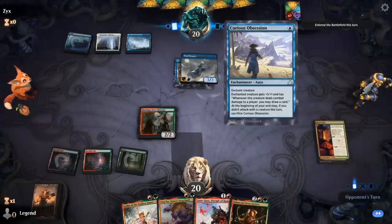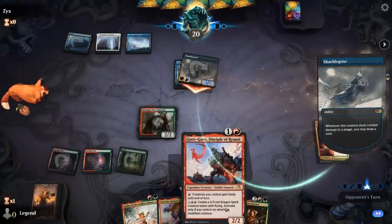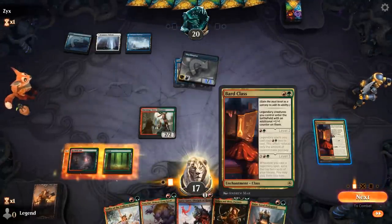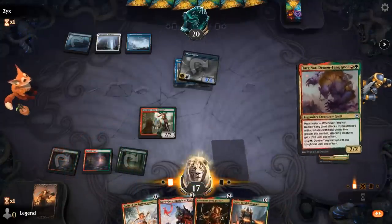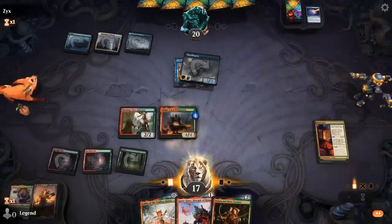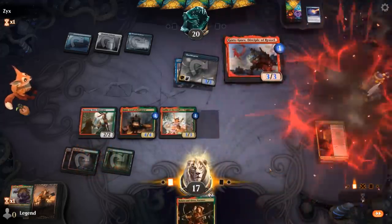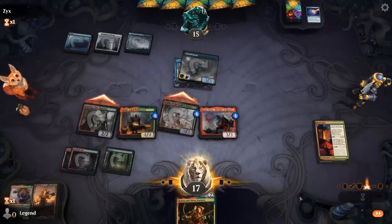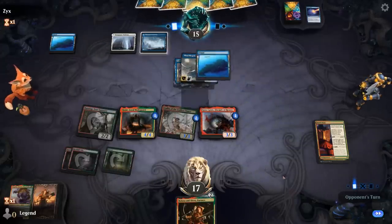Opponent draws with Curious Obsession. An extra land means I can also give the team haste right away. Bodyguard is another one we can play for free. Opponent may have a counter spell off Demiisle — that's fine. Not sure which of these exactly was the most valuable if I could pick which one they countered. The Disciple is probably the most useful one.